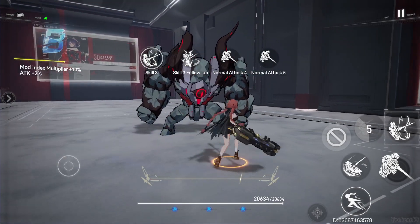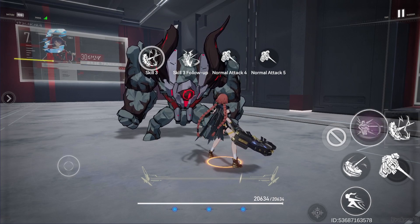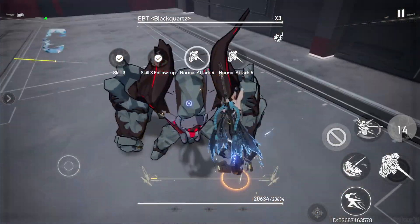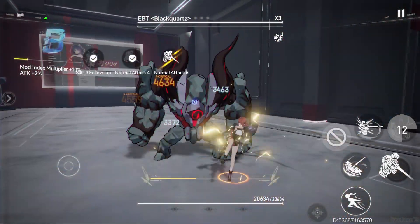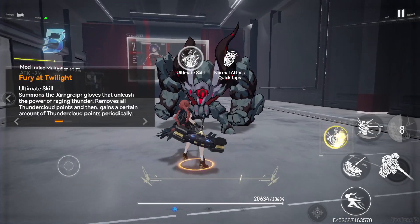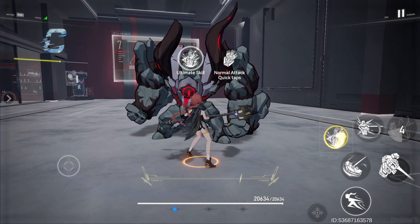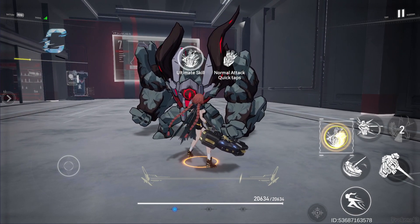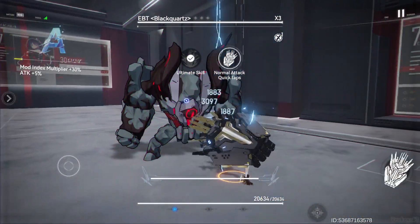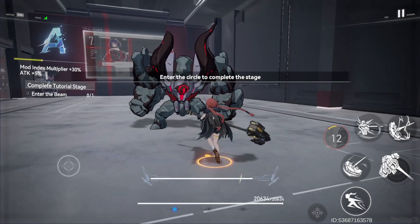It's also very important to say that Skill 3 is your most damaging skill, so you want that skill to really connect with enemies. You go Skill 3, fourth, fifth, and trace back. And of course your ultimate skill is like your big gauntlet — you go into the thunder state, do the attacks, charge, and unleash.